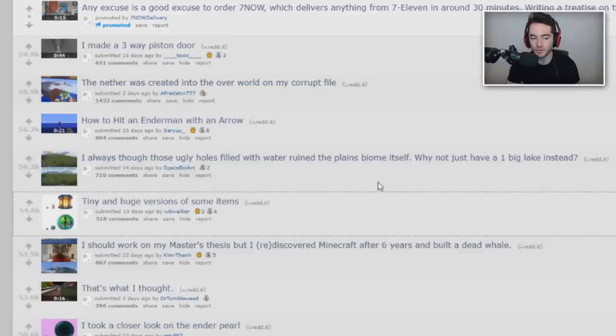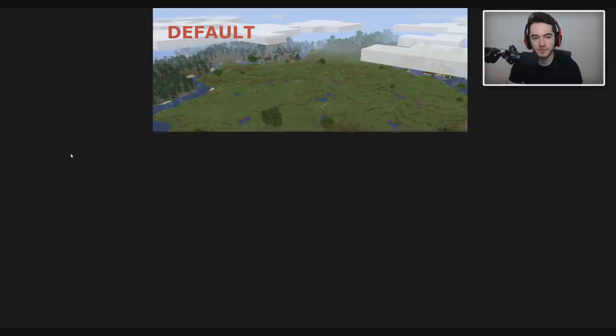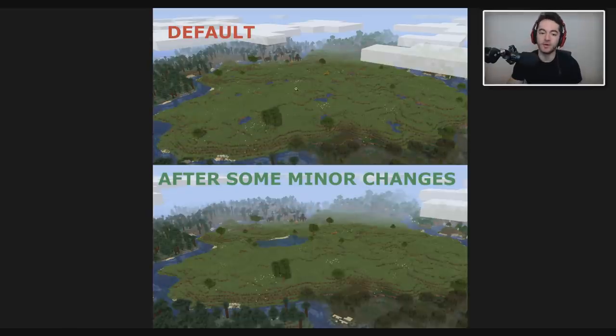Someone always thought those ugly holes filled with water ruin the plains biome and suggested just having one big lake instead. I've always been frustrated by all the little holes because when you're running away from something or fighting and walking backwards, you just fall into one and the spider jumps off the bank into your face. This would be nicer with more solid footing. If you have a horse and suddenly it's a ten-foot-deep pool out of nowhere that boots you off, you have to use a lead to pull the horse out - obnoxious.